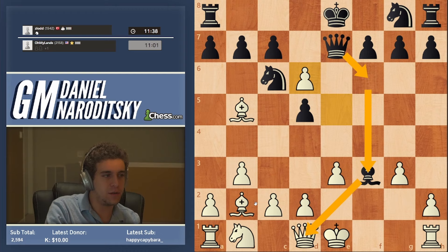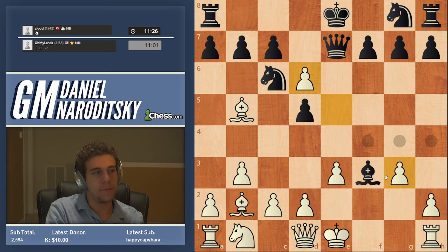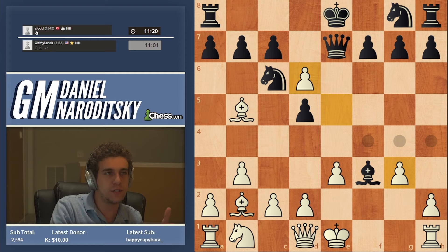Queen e4 would be the most testing response and in fact may seem that white is now losing after queen e4, because black forks the queen and the rook. But that's where things get tactical and complicated — so we're going to wait to see what black does. And if he goes queen e4, then we're going to start thinking. I do see a response to queen e4, but I have to walk you through the logic.